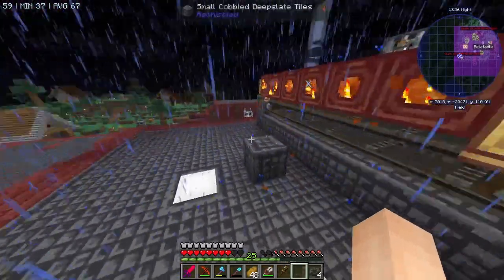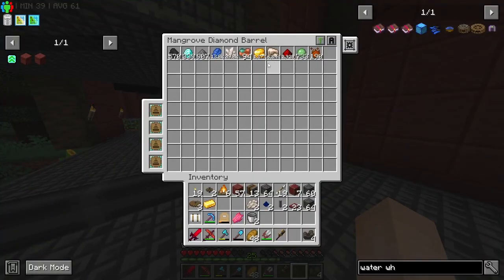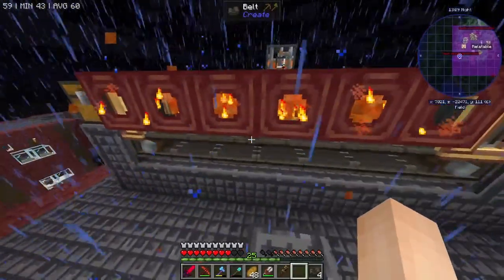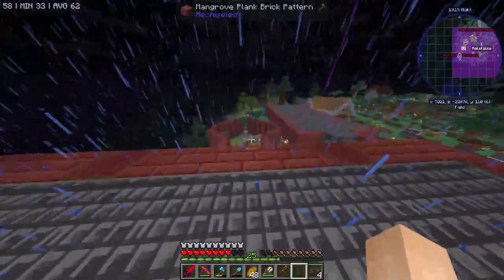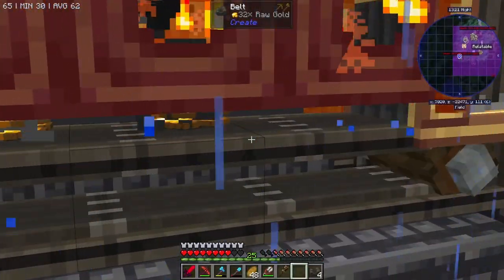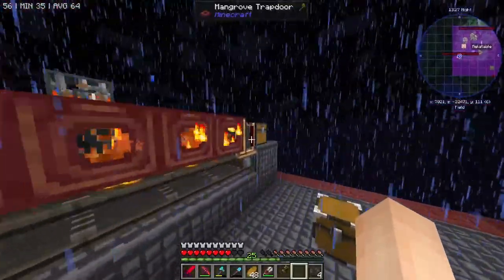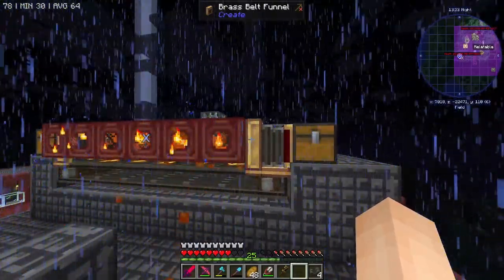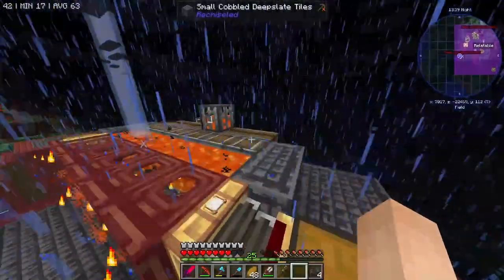I'm not going to set it up fully automated right now - I'm fine with just coming down here and saying I need some copper or I need some gold, then throwing it all in there. It's infinite, I don't have to do anything, I don't have to worry about fueling it - it's automatically fueled by the farm here. It's awesome. It's not maybe as fast as it could be doing a stack at a time, so I may tinker with it, but I'm okay with where it's at right now.